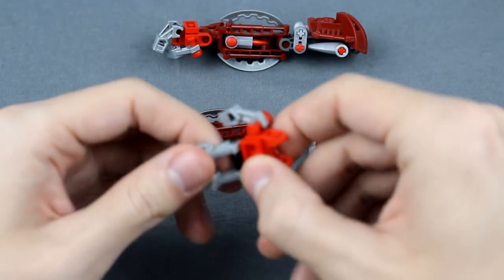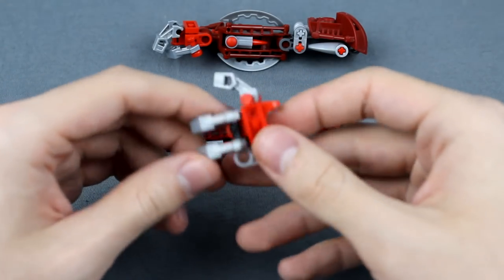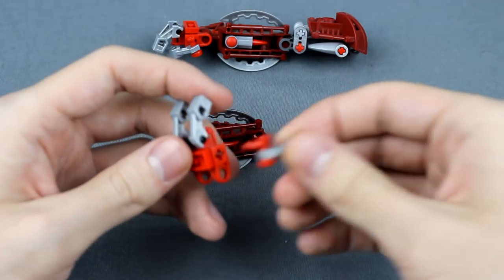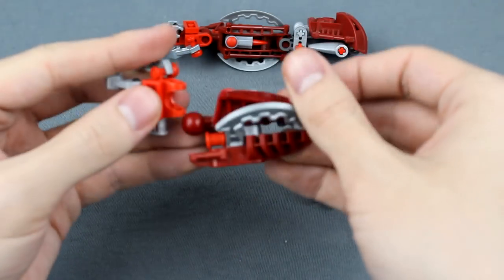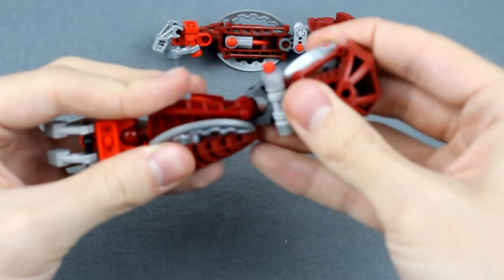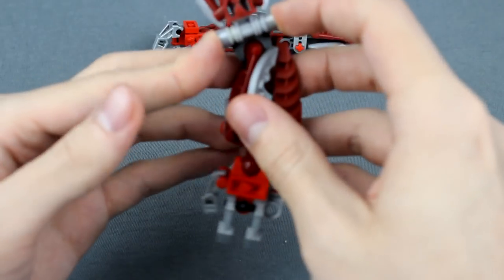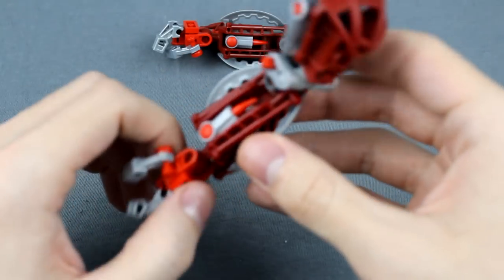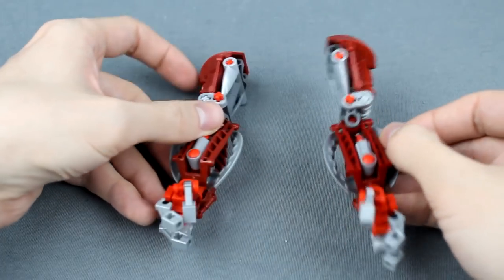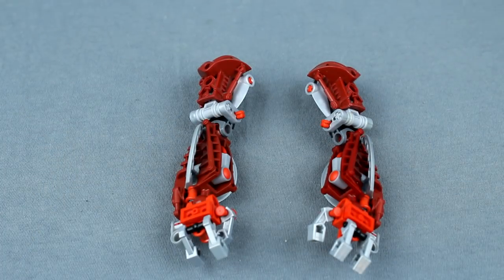Last but not least is the standard Gringat hand design with the pneumatic tee piece, some ExoForce arms, this Technic connector on the bottom, and a faucet. And then everything just snaps together just like so. I do not believe you have to mirror anything — you just have to flip the shoulder around, and the hands are mirrored as usual but those are pretty simple. Build two of those, and next we will move on to the torso.